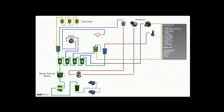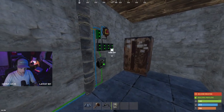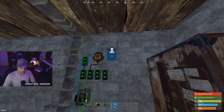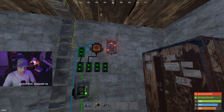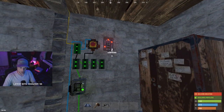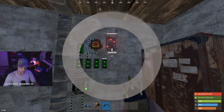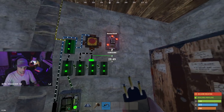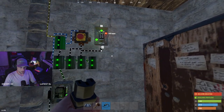So the first branch was trap doors, the second branch was the reset portion for the trap. So our third branch just goes straight to one of the legs of the XOR. Let's do a little bit of this XOR wiring — so we got the XOR and then branch out into input A.